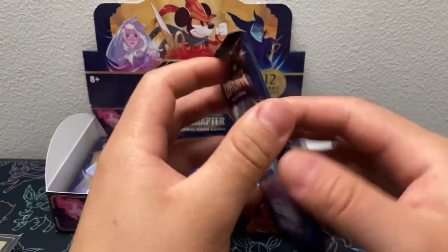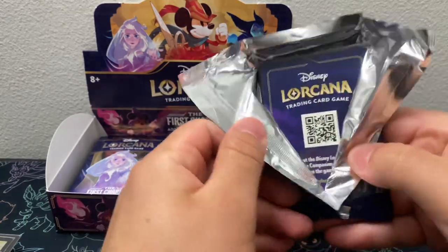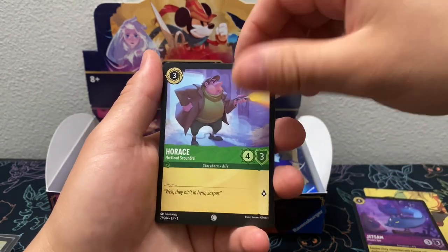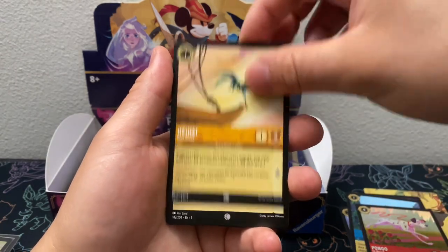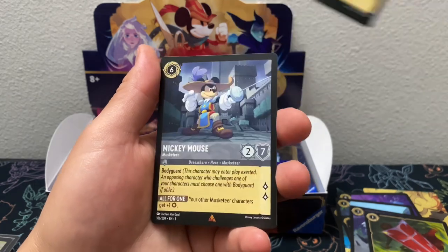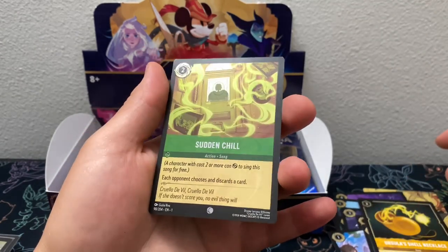Alright, next pack. We got Jetsam, Horace, Work Together, Pongo, Hee Hee, Kristoff, Smash, Shield of Virtue, Big Fuddle, Mickey Mouse, Ursula's Shell Necklace, and Sudden Chill Common.